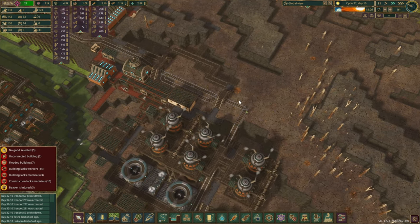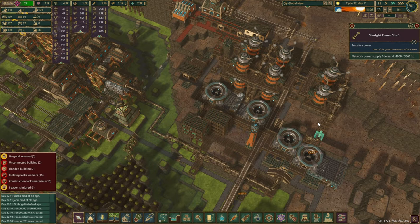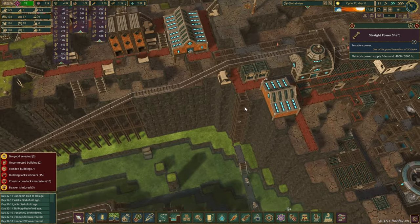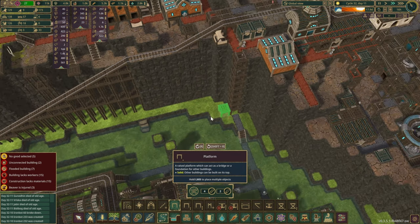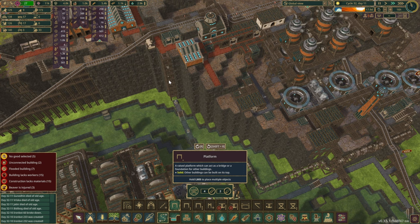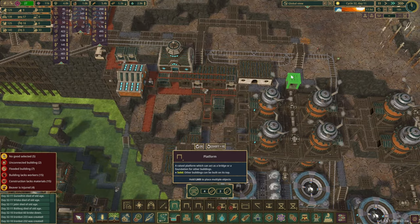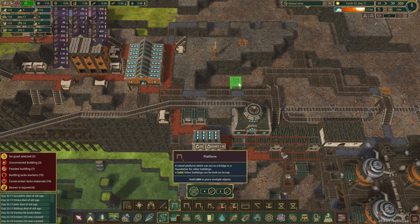We are producing quite a bit of power and we do have all the bots in here as well. There's a little bit of excess right now, and I'm thinking I want to connect it up with our main power grid. Now is the time we start planning this out. Where's our power going down from? Oh, it's going from this side — I was looking at those ladders and I thought this might be our power shaft going straight down, but it's not.